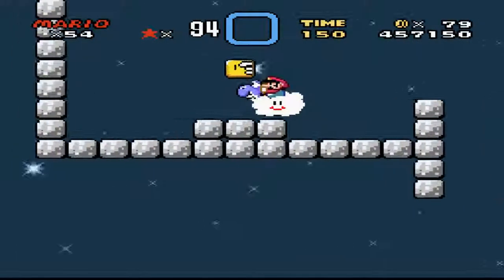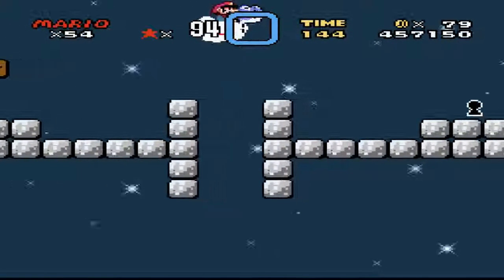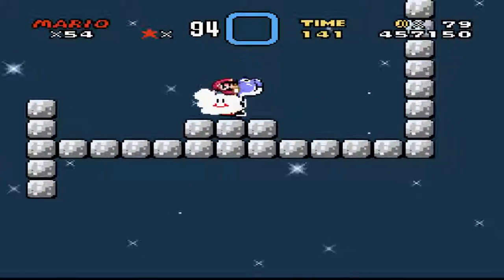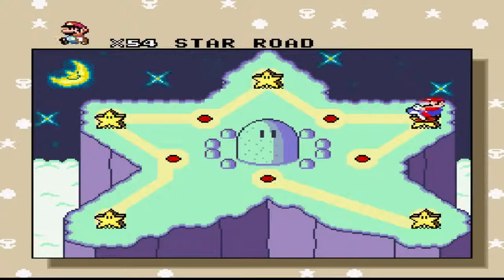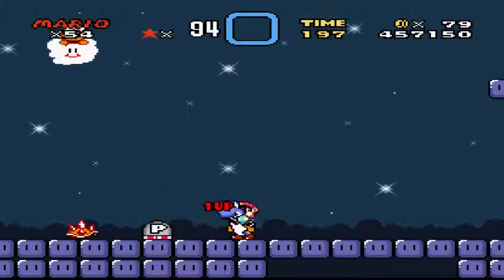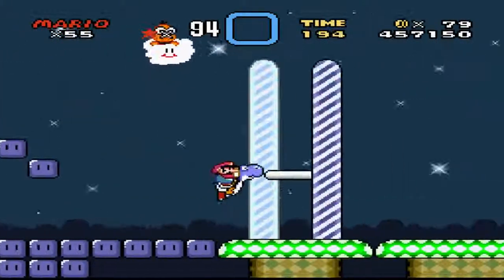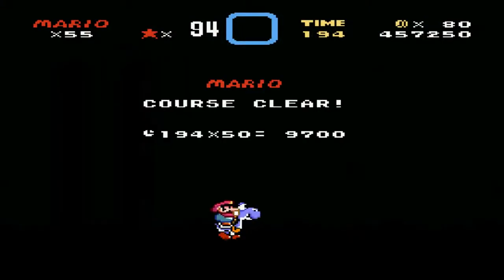In order to beat this level the secret way, you have to use Lakitu's cloud. On the other hand, this is also probably the simplest and easiest level to beat normally, because in order to beat it normally you just run over here — boom, 15 — bonus game!